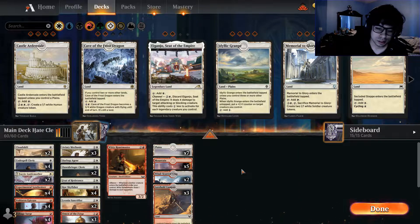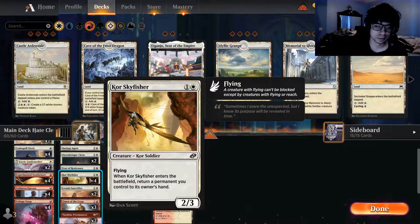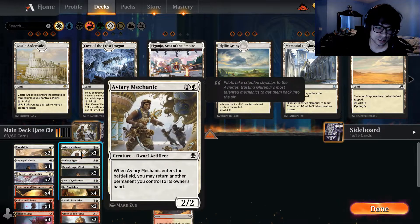Most Core Sky Fisher decks are very much just Boros Aggro. Mine's a little bit different — a little bit of a different take on Core Sky Fisher. If you don't know what Core Sky Fisher is, it's probably the best white creature in this format. It's just a 2/3 flyer that lets you return a permanent you control to its owner's hand, which is very important in this deck.